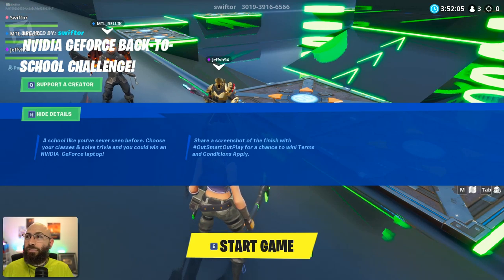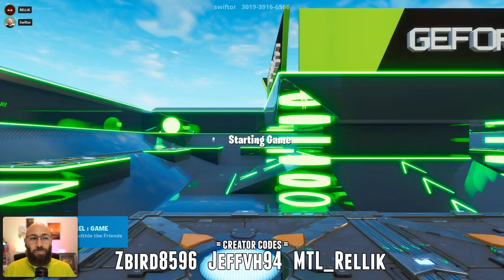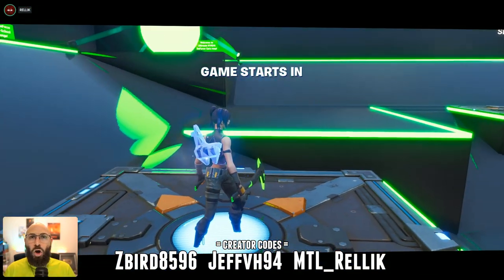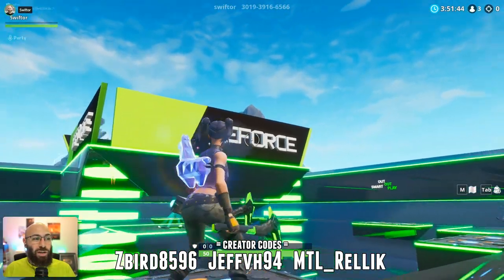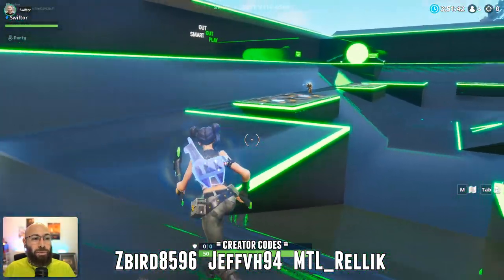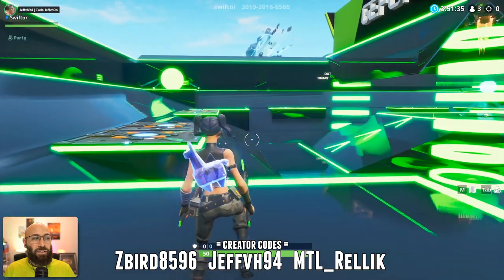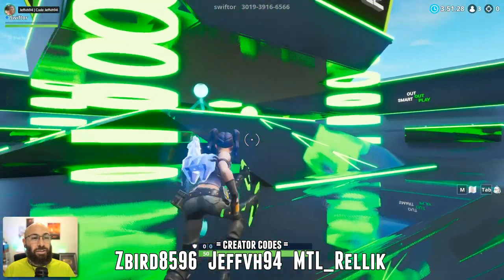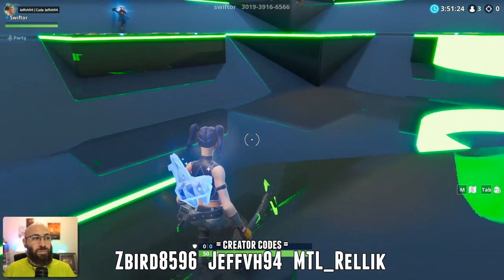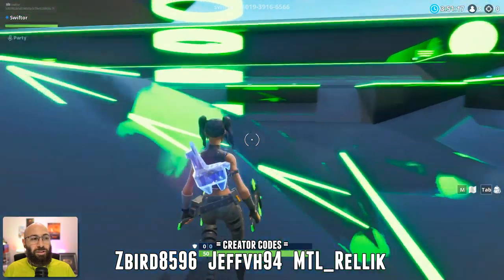Jeff can talk about that stuff as we go along. And Donna deserves some credit too because he seriously banged out a lot of the rooms. As we go through the rooms we'll point out who did what. Jeff, you basically designed this first lobby area, right? Yeah — NVIDIA makes laptops and graphic cards so I had to make it look really futuristic. I found this floor and these slopes, they look good, I put a lot of green lights in them.